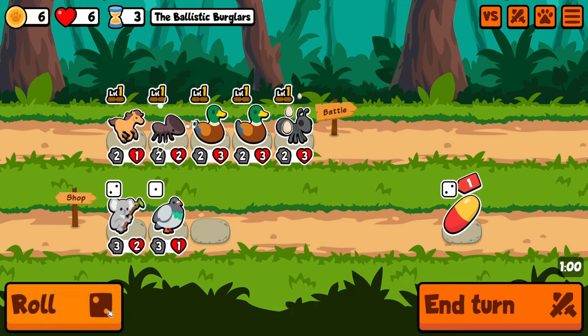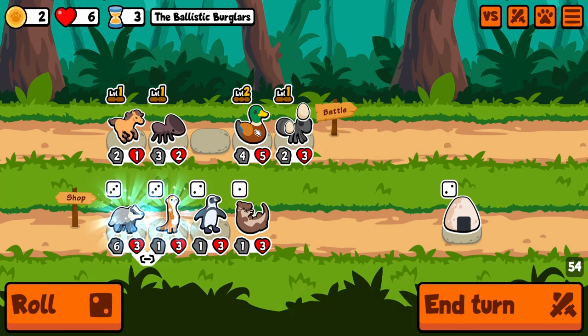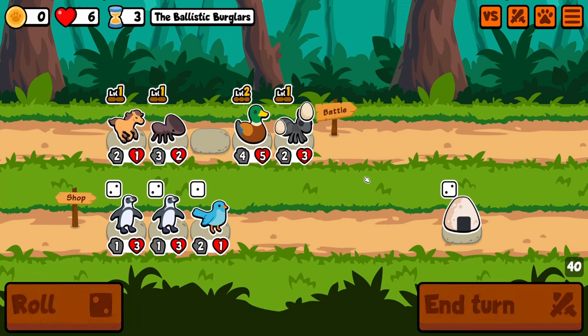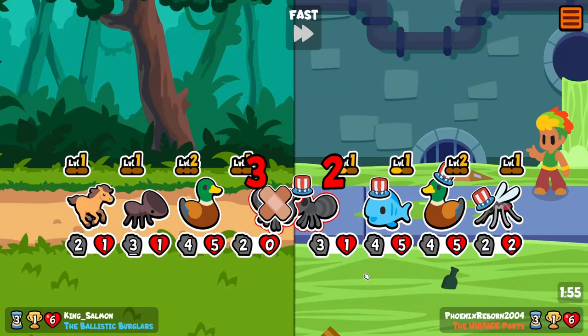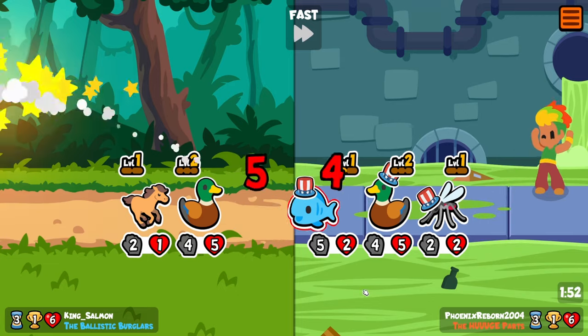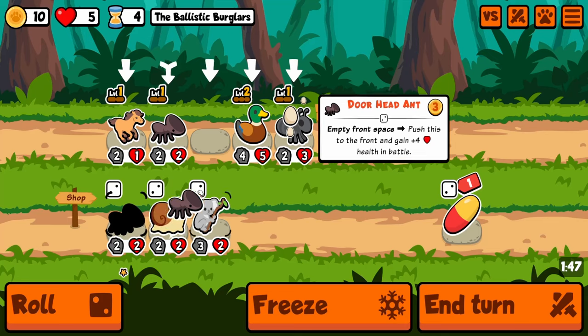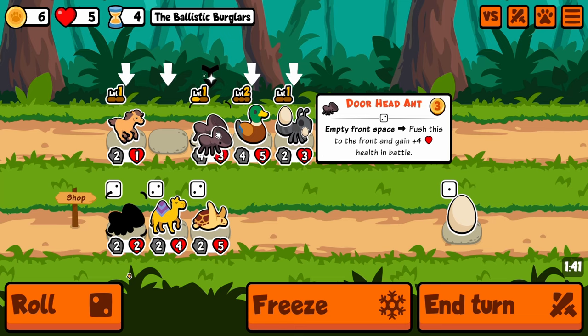Let's go door head ant, there's another duck. Not what I was wanting. Could get a lot of attack — no, I'm not gonna go for it. So he hops out in front. Take another loss there. I guess we'll go double, level up.